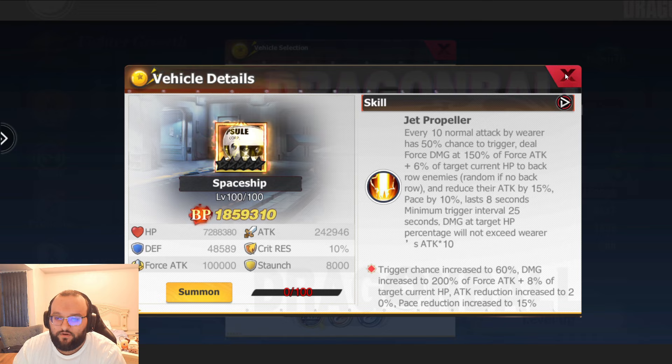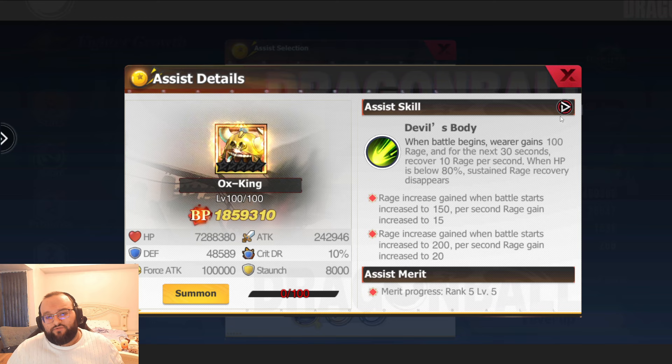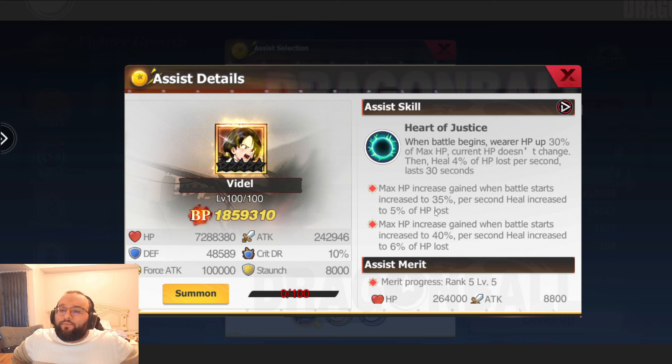Moving on to Mr. Satan — we have already reviewed the Ox King. He's the rage recovery guy, very, very good, he was out on Christmas. Now Videl: when the battle begins, the wearer gains 30% max HP, and current HP then deals 4%. So this is a tank one — we're going to get an increase of HP and then be able to regen 4% off the lost HP for 30 seconds. Again, another one that's really, really amazing, but it's probably going to be quite expensive. I think sticking her on potentially one of your tanks — whether you're using Vegito or Super Saiyan 4 Goku — is going to be fantastic. People with naturally high HP, she's going to be absolutely phenomenal with.